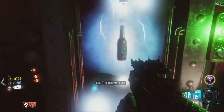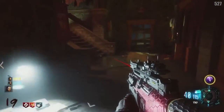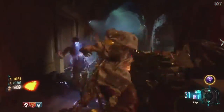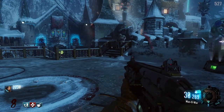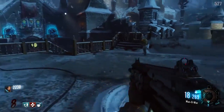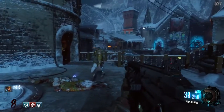Electric Cherry costs 2,000 points and creates a lethal electric shockwave around you whenever you reload your weapon. The strength of the shockwave is dependent on the amount of rounds left you have when you reload. Reloading an almost full magazine will create a very small shockwave, whereas reloading an empty magazine will create a large shockwave.